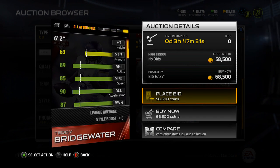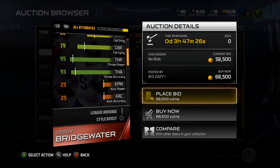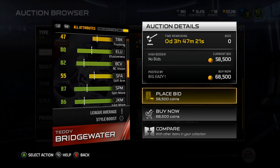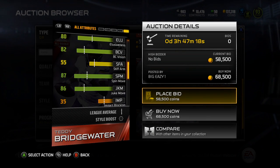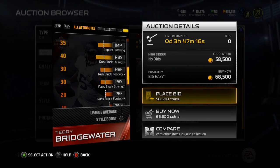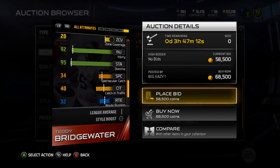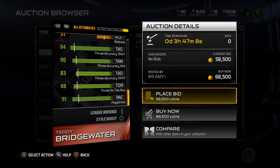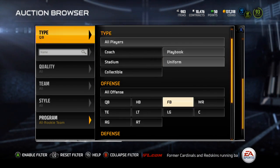Let's take a look in here. 90 acceleration, 79 carrying — so good carrying. 86 jumping, ball carry vision 82. Some pretty good spin and juke move. Good injury, good stamina. Not very good throw accuracy deep, but everything else is pretty solid, so not a terrible card right there for Teddy Bridgewater.